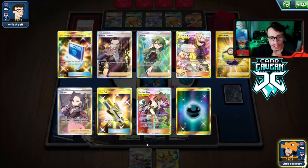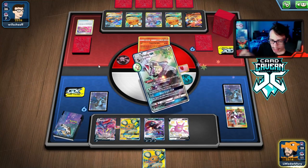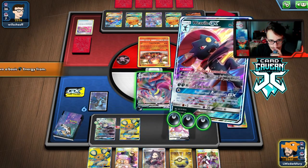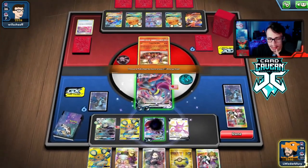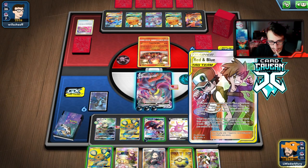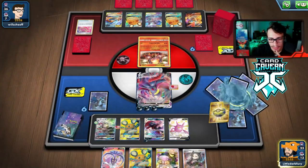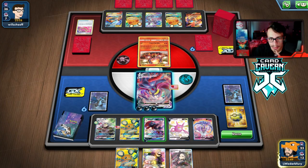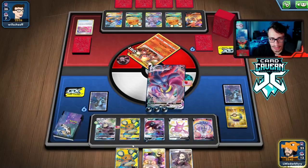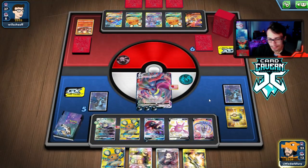We play everything and go Quick Ball for Crobat. We use Silvally and Red & Blue — beautiful, absolutely perfect. We play Red & Blue and reload with Sinlin for next turn. We do have another Quick Ball for backup. We get Sinlin set up, go for the hand lock play — we take away their Crobat's card. Now they're in top-deck mode and we go Max Jammer again!